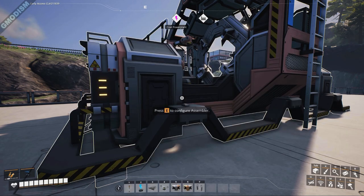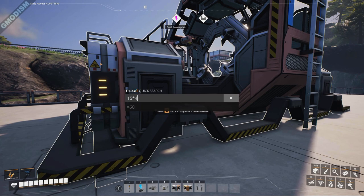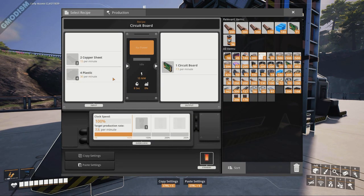That means we need 15 times 4 — 60 copper sheets per minute — and 30 times 4 — 120 plastic per minute. We are obviously not at that level yet, so we'll need to upgrade our production quite a bit.